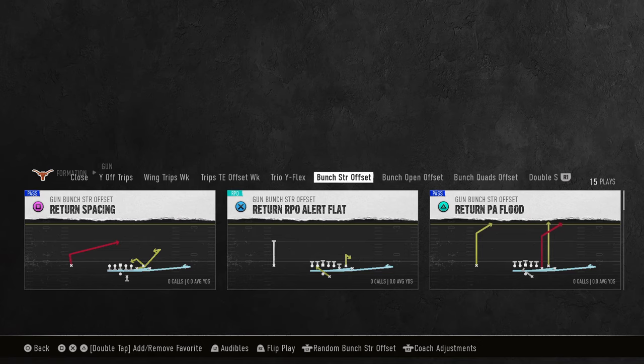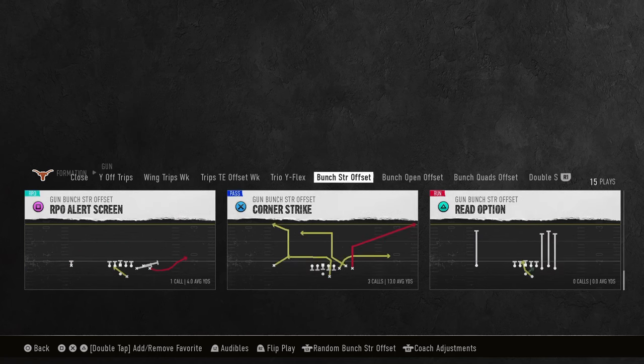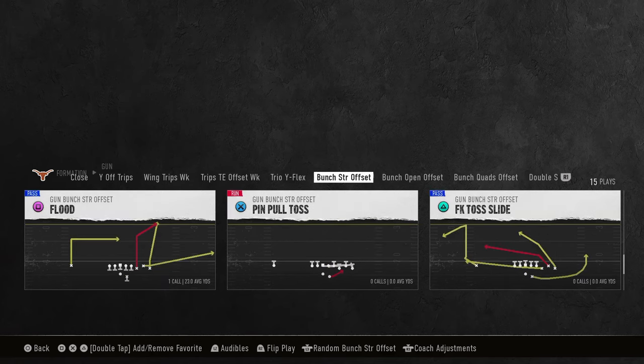This is out of the Bunch Strong Offset Formation in the Oregon Playbook. If you're going to get my full Bunch Strong Offset Offensive eBook, it's going to be available by becoming a member of my school.com community. It's only $10 to do that, and it's going to get you access to all of our College Football 25 and Madden 25 Offensive and Defensive eBooks.